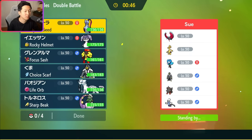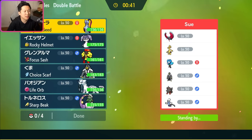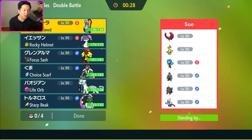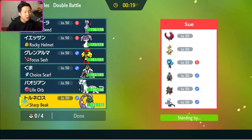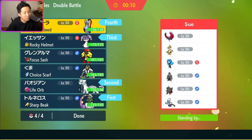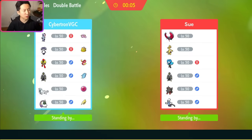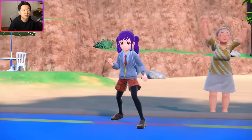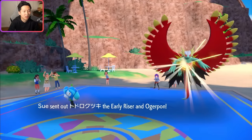Thinking about what to lead with - Roaring Moon setting up Tailwind is a little scary, but Tornadus can counteract that. A Roaring Moon Tornadus lead seems really scary. Sneasler is really good but has to worry about Intimidate as well as Gholdengo in general. I don't mind Tornadus Chien-Pao with Indeedee and Sneasler in the back, though this makes me a little Gholdengo weak. I'd love to force a Terra out of Gholdengo early. The other mode I was considering was Urshifu Armarouge with Indeedee and Sneasler in the back, but Speed Boost Roaring Moon is really rough to go up against with Armarouge specifically.